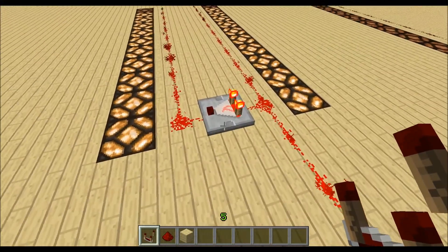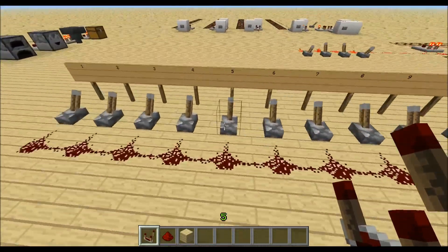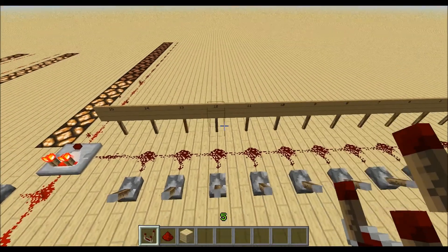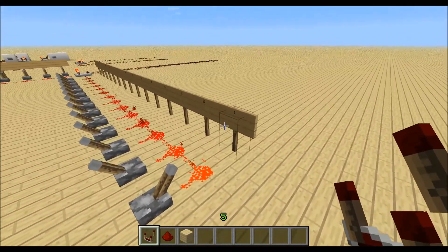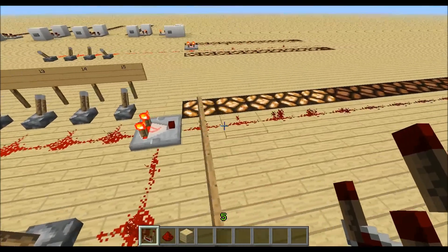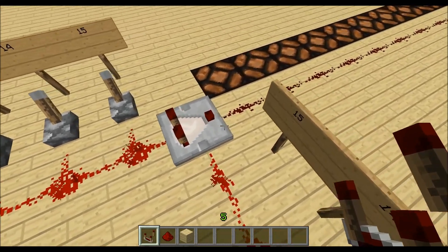The comparator also has a side input. When I put signal strength 5 on the comparator I get 5 lamps lit up. If I activate one of these levers, nothing happens because a side input of 1 is under 5. Even giving it a side signal strength of 5 keeps the front output the same. But if the side signal strength is higher than the back input, the comparator gives no output.